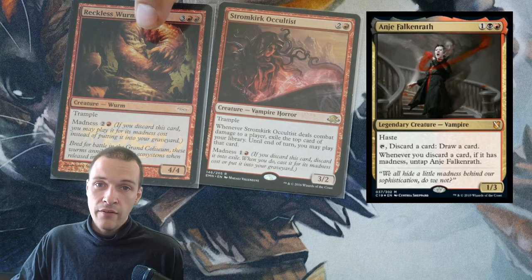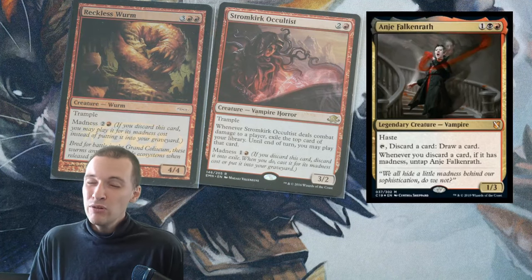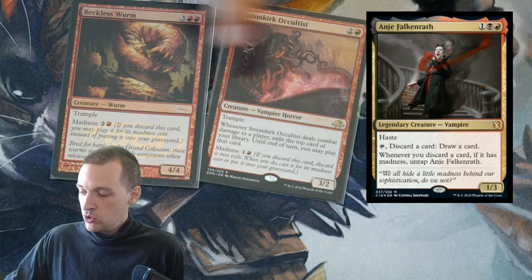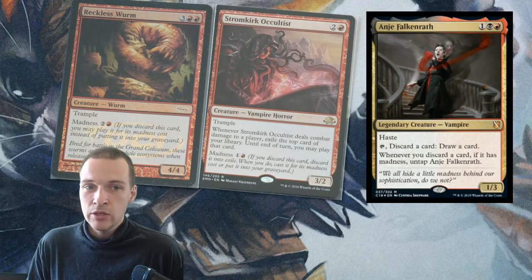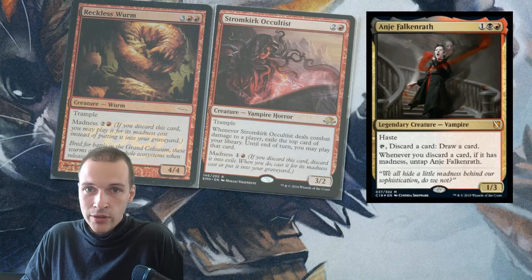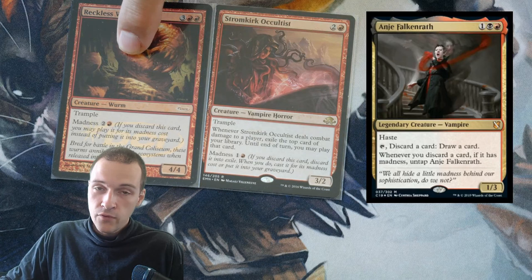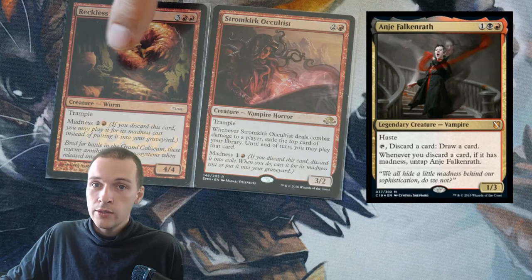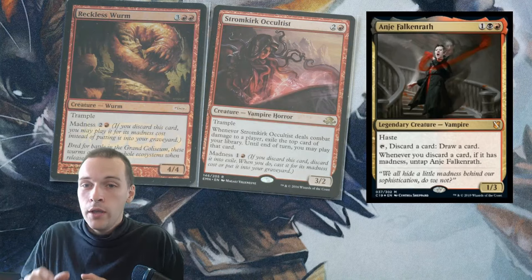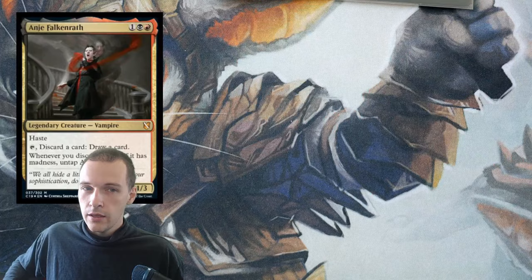This other card, however, is a 4/4 with nothing. I would like to say, though, that this commander is probably going to be really strong in 1v1, because you can actually put these creatures into play at instant speed since you can activate her ability whenever you want. So let's say an opponent attacks you — you activate her ability, discard this big 4/4, draw a card, pay free mana, put it into play, and block with it. That's pretty nasty in 1v1, but in multiplayer, this is nothing.